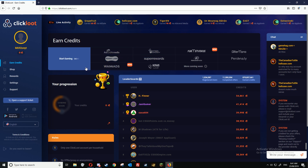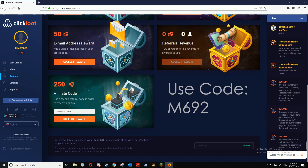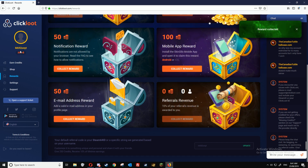To get your first 250 credits for free, it's really simple. Go to rewards, scroll down to the very bottom, and for the affiliate code type in m692. Use code m692 and you'll get 250 free coins — click on collect reward and as you can see we've got 250 here.